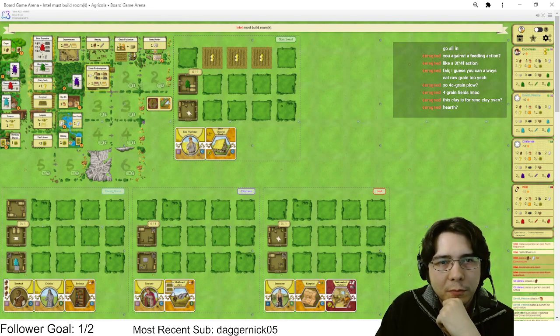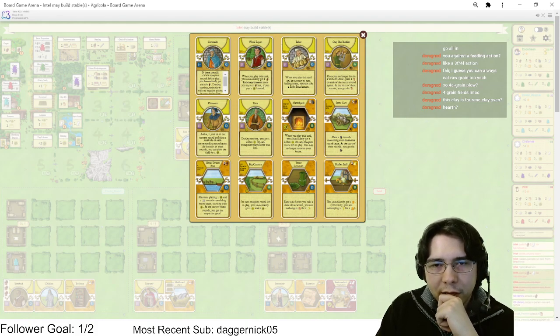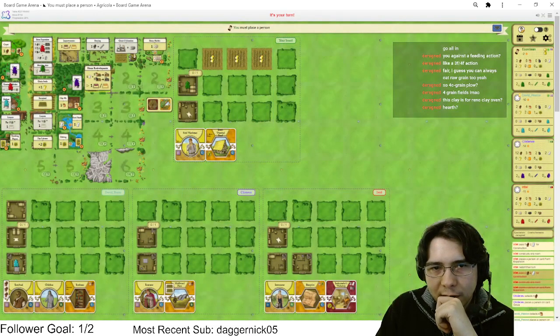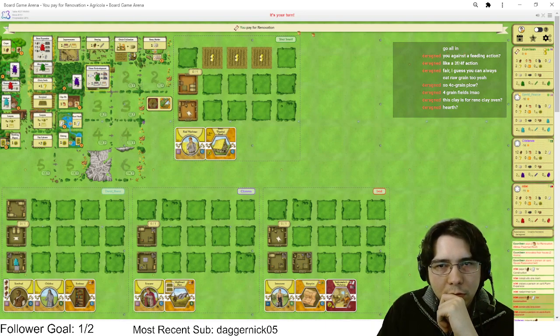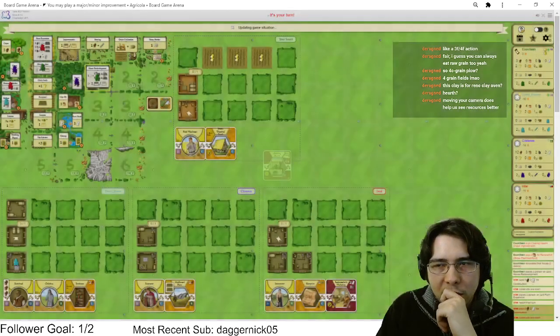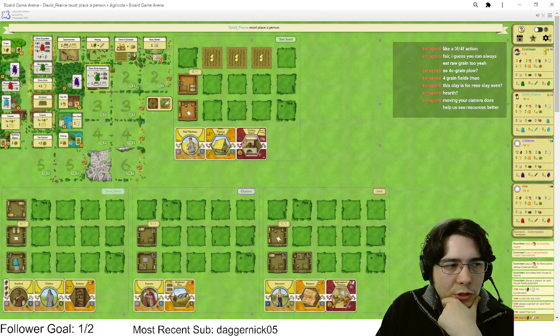We gotta go clay — it's mandatory. It's mandatory that we play Clay Hut Builder next turn. We have to go to clay; it gives us our Cooking Hearth which we need. We got the early reno — we did it! Honestly though, I was very flexible; I could have taken more wood and just built with it.